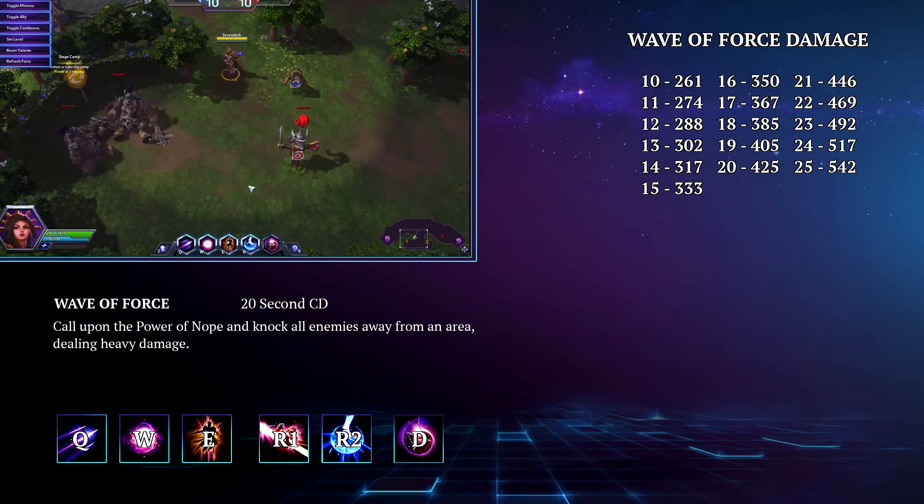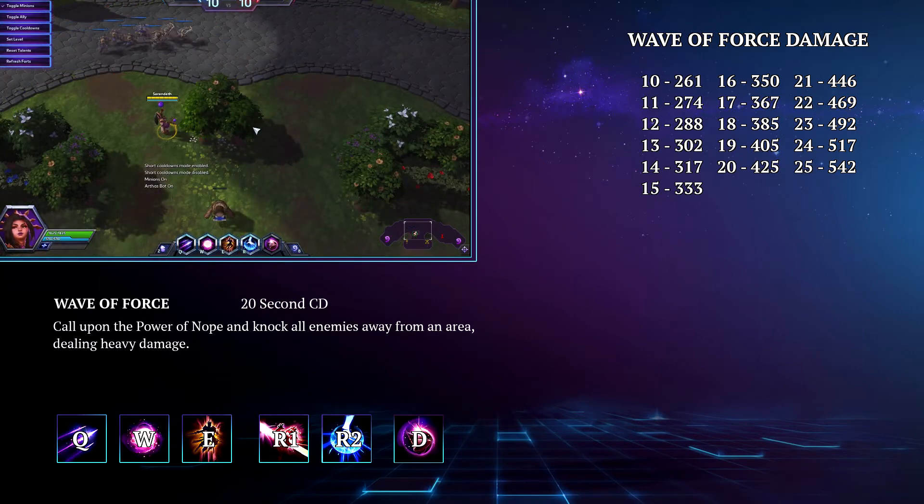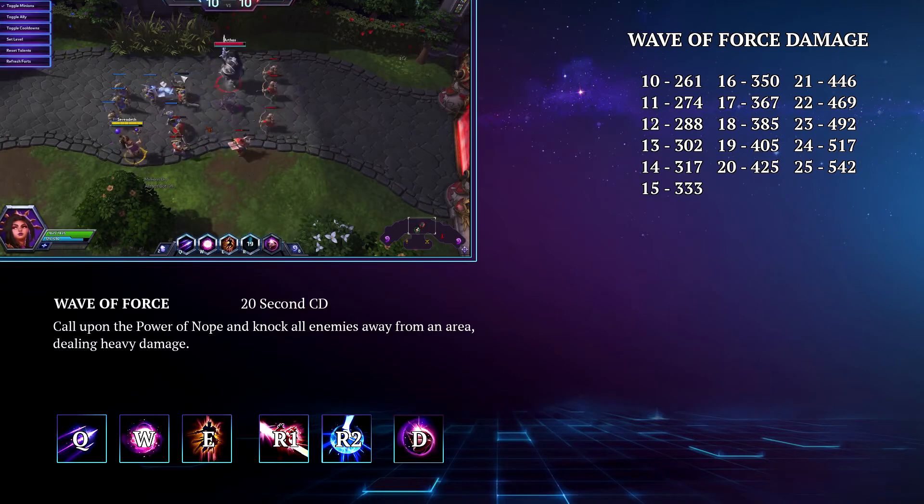Her second heroic is called Wave of Force. This is a 20-second cooldown AoE skill shot that tosses enemies away from an area, dealing heavy damage to them. This is a very strong heroic that provides solid burst damage as well as some disruption. Just be sure you don't save enemies by knocking them out of your allies' CC.